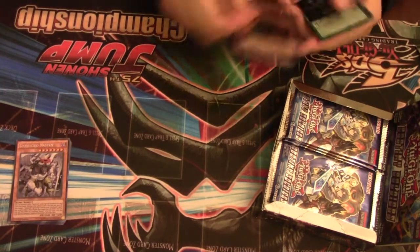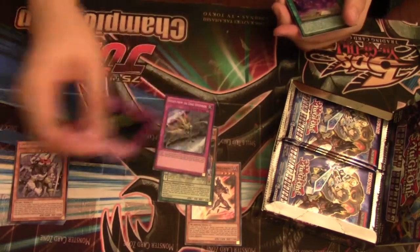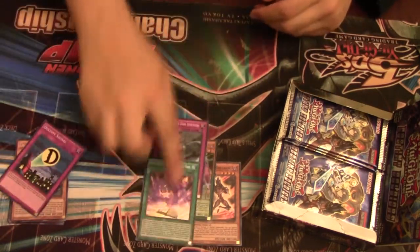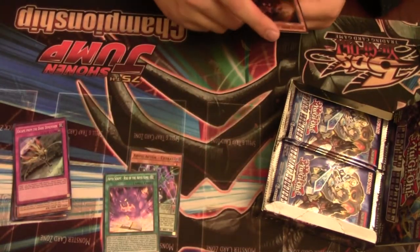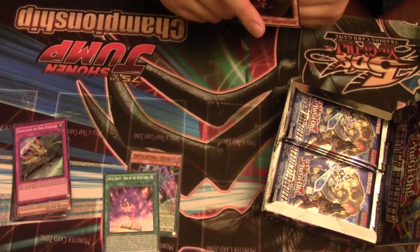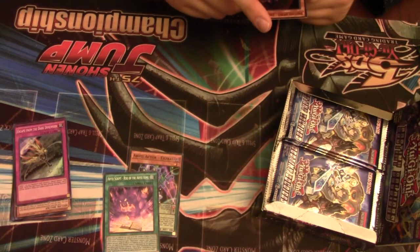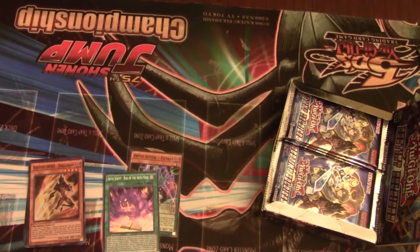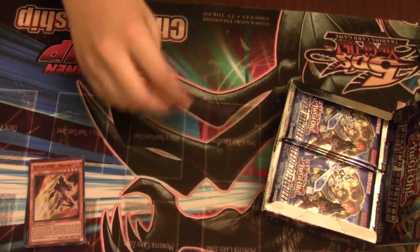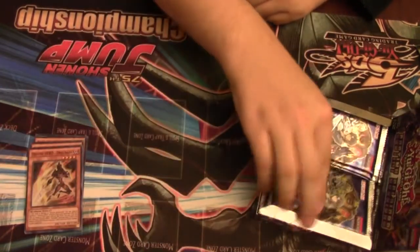We have Destiny Hero Drilldark — I don't know what he does — Abyss Actor Extras, Escape, D-Signal, and Abyss Script Rise of the Abyss King. I don't know what this Abyss stuff does. I'm going to read this Destiny Hero monster because D-Heroes are cool. This card is normally special summoned. You can special summon a Destiny Hero monster from your hand with attack less than or equal to this card's attack on the field. You can only use the effect of Drilldark once per turn. If this card attacks, it has trample. So that's cool — you can summon this guy and just special a Mali from your hand or like a Diamond Dude or something to make a rank four. I'm not going to read these Abyss Actor cards on video because this video will end up taking like 35 minutes.